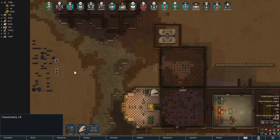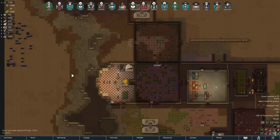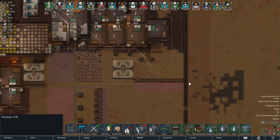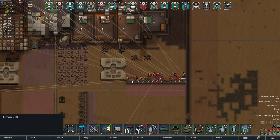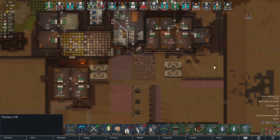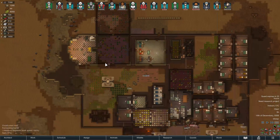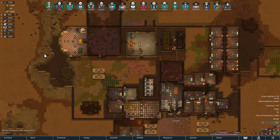I panned over here and I was like, right — we have a pack of manhunting cassowaries, which I think is going to be okay. I mean, there are a lot of numbers of them, so the question will be how quickly can we burn through them? Okay, they're splitting up a little bit, which is okay.